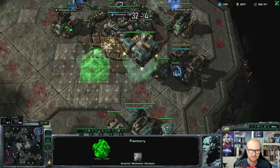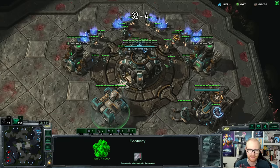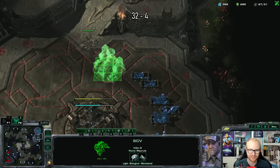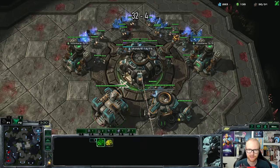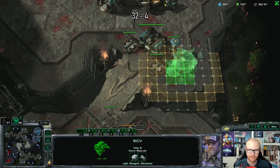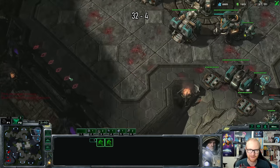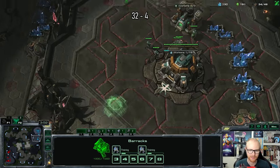I made my command center a little bit late so I might get supply blocked. I should probably skip these marines - I'm not in danger anyway. I'm going to go for a raven first. I don't want to make a depot because my CC is going to finish at the same time. I'm going to make my second starport here - it looks like a crazy location but I think this is actually the least likely to be scouted. I do need to get a bunker going else I'm going to get ruined.